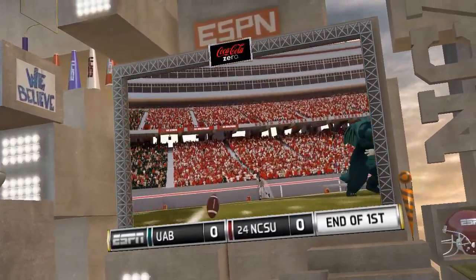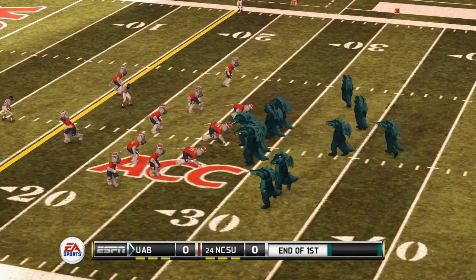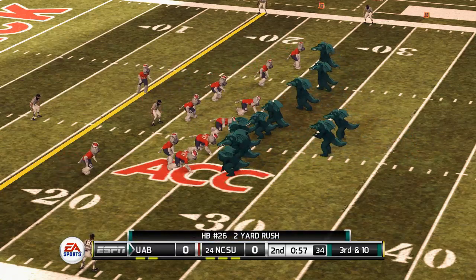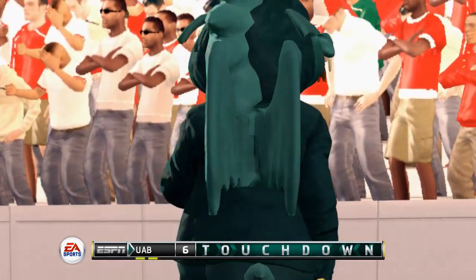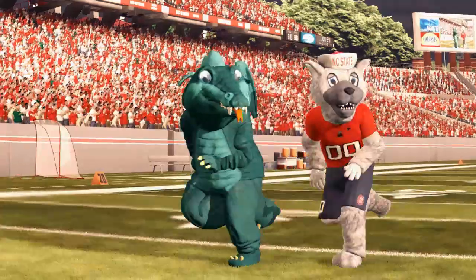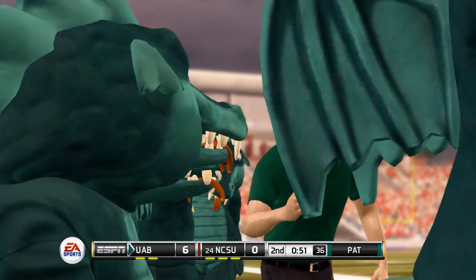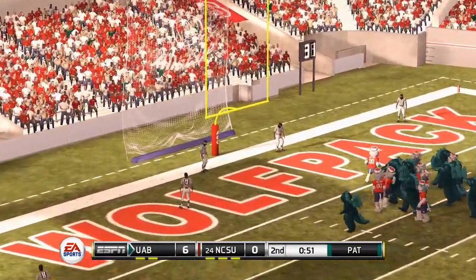Zero to zero. He did hit him in the head — that hurts, even if you have a mascot head on. Another run play, tackled, third and ten. They're down to the 25. Steps back to throw, wings it into the end zone — touchdown! What a great pass and catch. Coach is fired up. Point after — it's good. It's seven to nothing.